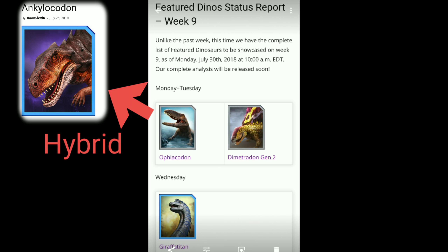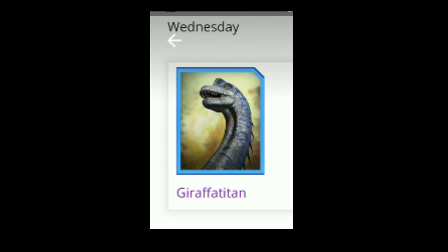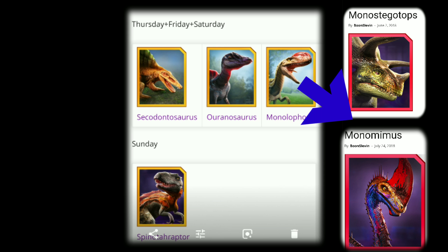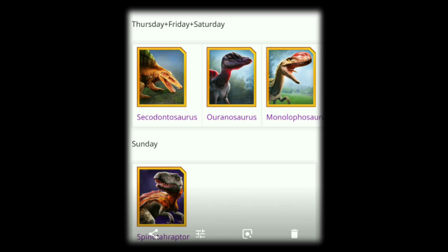I'll show you guys what to expect in the next following week. Obviously today is Monday, so you've got a chance of catching a Phorcuscodon and a Metrodon Gen 2 — I would have gone for the Phorcuscodon. The next one, which would be Wednesday, is Giraffatitan. Then Thursday through Saturday you've got a chance of catching a Secodontosaurus, a Ouranosaurus, and a Meloposaurus. Personally I'm going to try and get Ouranosaurus and Secodontosaurus.